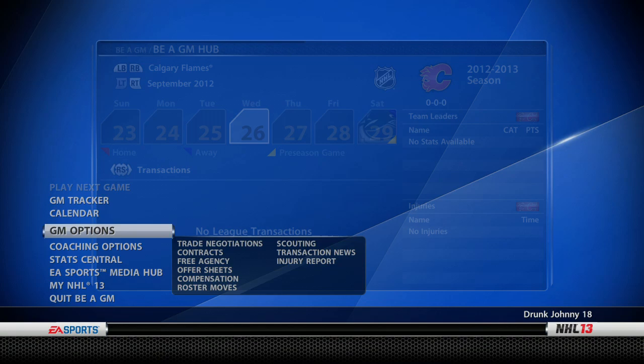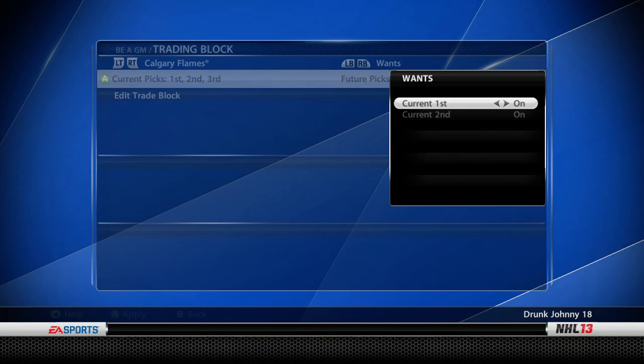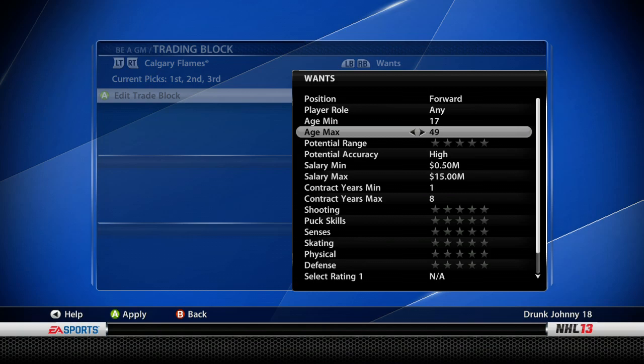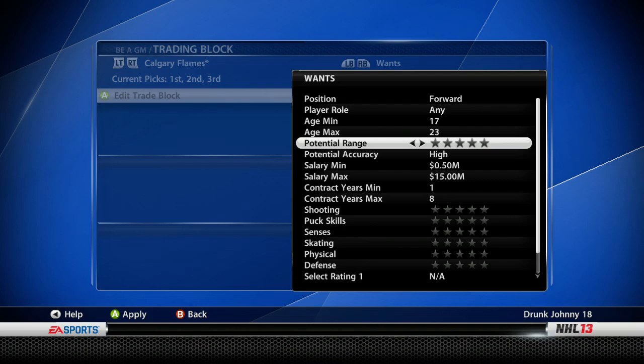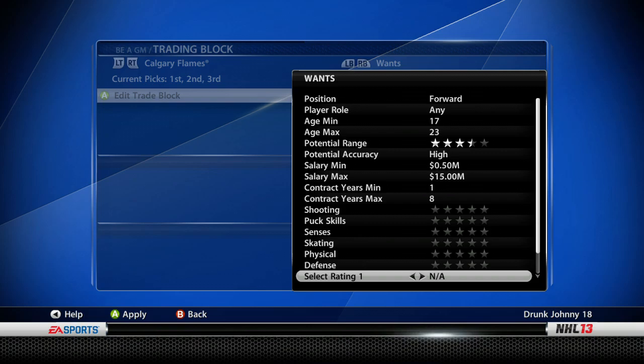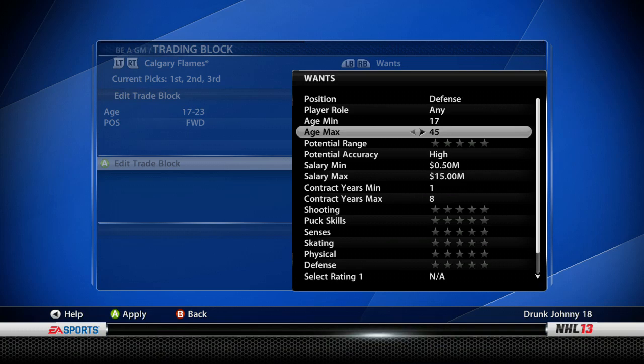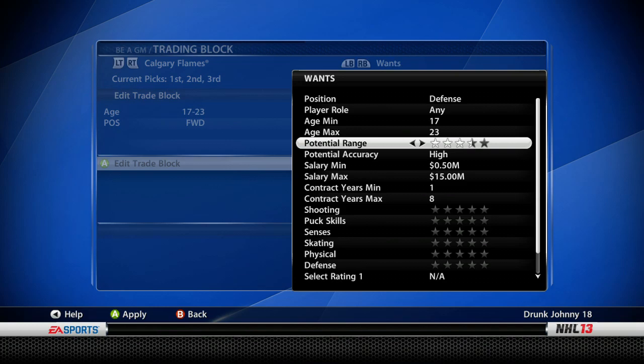Now let's set up the trading block. I want draft picks, and I want a forward between ages 17 and 23 with a potential of at least three and a half stars. We'll do the same for defense — ages 17 to 23, three and a half stars.